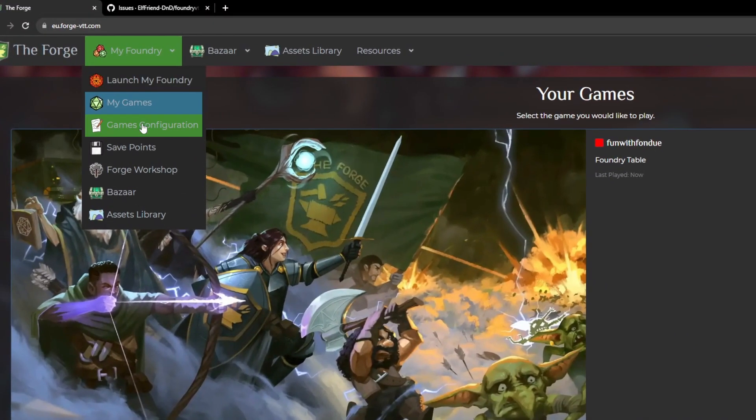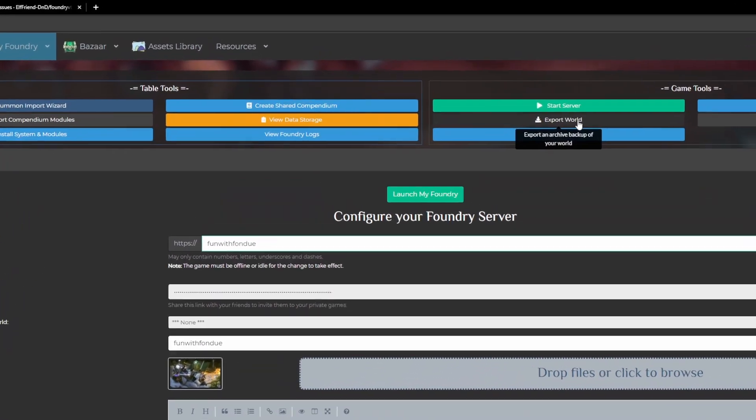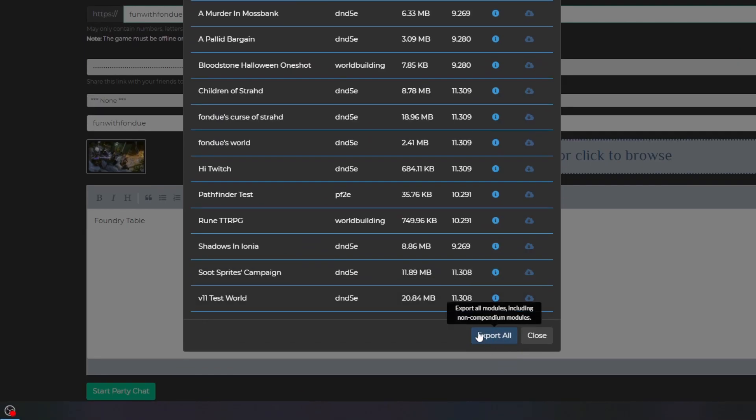If we're hosting Foundry on the Forge, we can back up our worlds by going to Game Configuration, then clicking Export Worlds, and finally clicking on Export All. You can also backup the data inside Foundry itself now since version 1.311, but I'll do a separate video on that new feature.